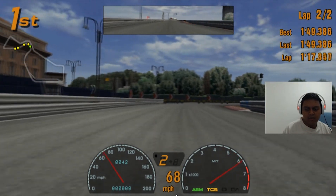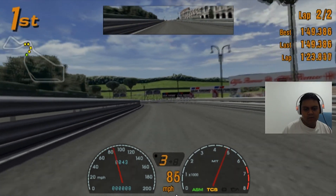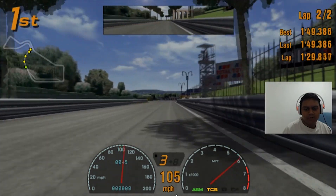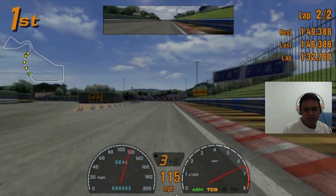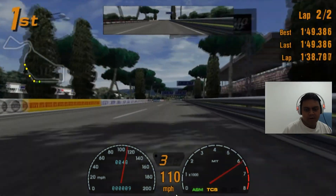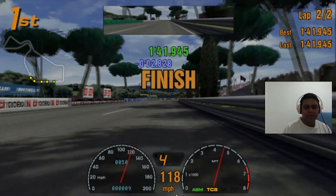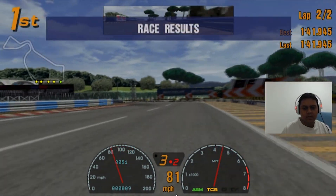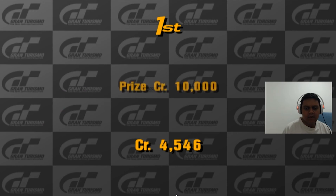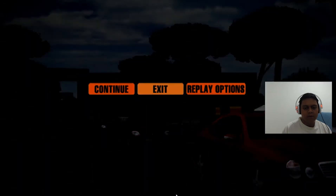The car feels very oversteer because we didn't tune the drivetrain. It's very, very hard to handle. Fourth gear — and we finish the race. The gap increased and we got 10,000 credits. We'll do another race.